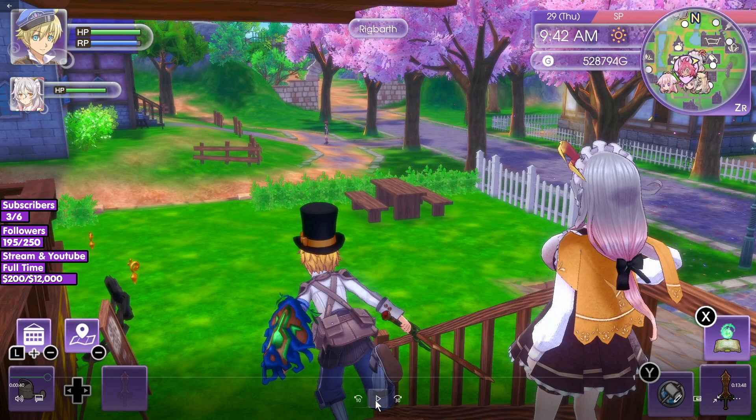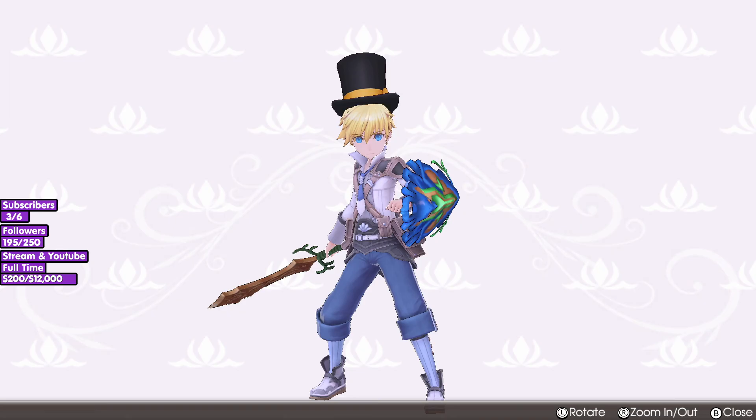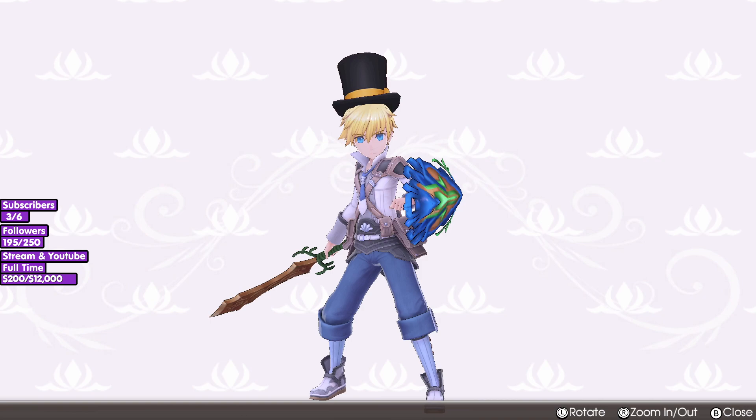In order to make her join your party, in case you're wondering, her friendship level needs to be high enough — or at least get everybody's friendship level to one, which will give you a seal. You're going to equip this seal.